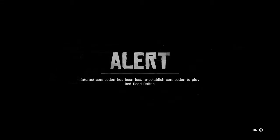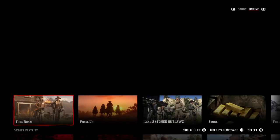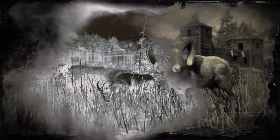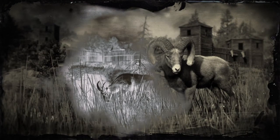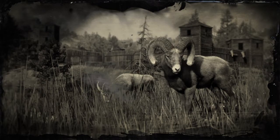You have to go back to the game, accept the alert, and it'll put you back into the Red Dead Online first screen. All you want to do now is go to free roam, press it, and it'll load in. You've now hit the passive mode glitch.